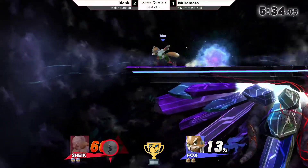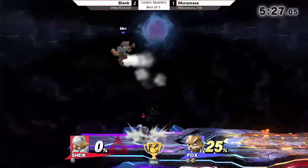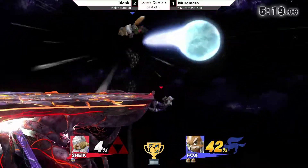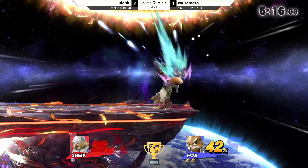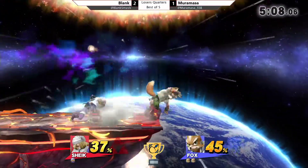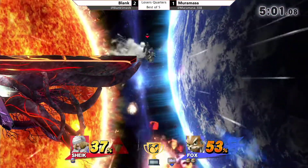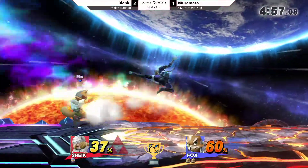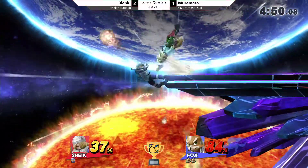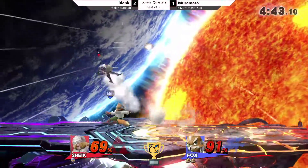Gets a dash attack but gets perfect shielded. Blank charges and doesn't cancel it in time — unfortunate SD. Gets five forward airs in a row — classic Sheik stuff, does 10%. Murumasa's chance to really bring back the set here. Doesn't get punished for that. Smashes that ledge. These ledge coverings have not been hit. Murmasa's doing very good. Gets an up smash for good damage but won't kill. Back air. These angles — Murumasa took his trigonometry classes and got 100% on those tests right there. See all these crazy side-Bs from him.